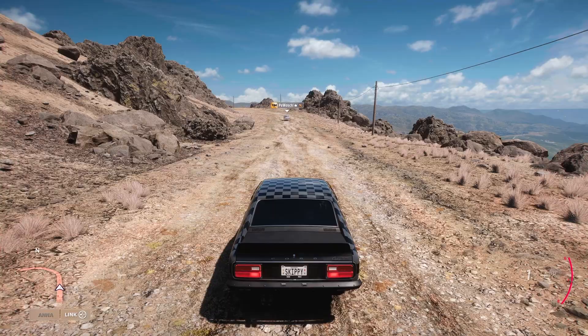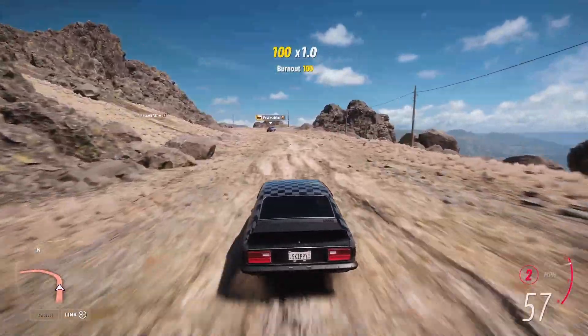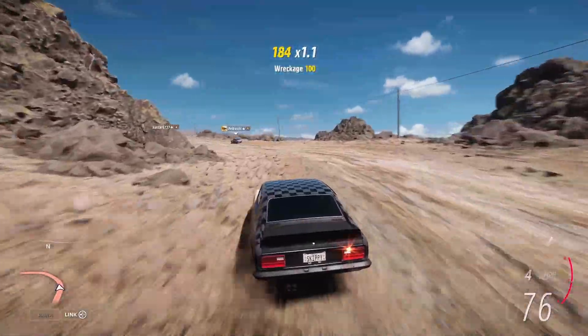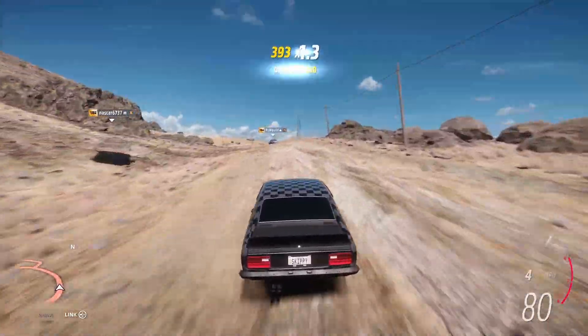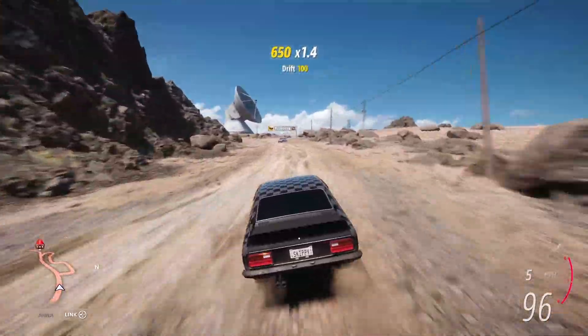Here we go then - as close as makes no difference, 690 feet from this week's Event Horizon danger sign. Nice big run-up to get as much speed going off that ramp as possible, up to fifth gear.